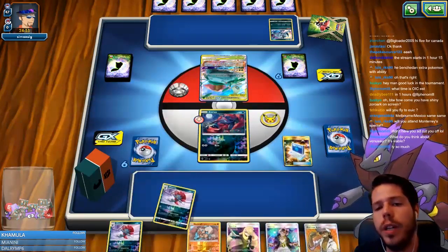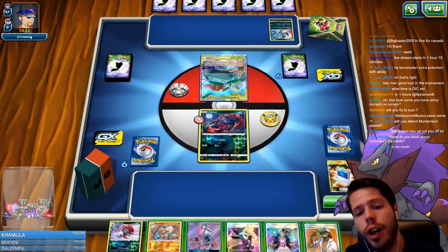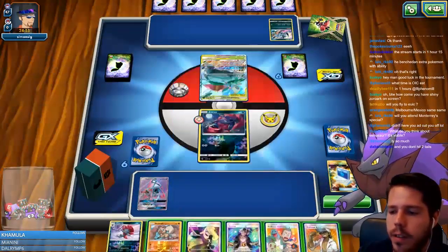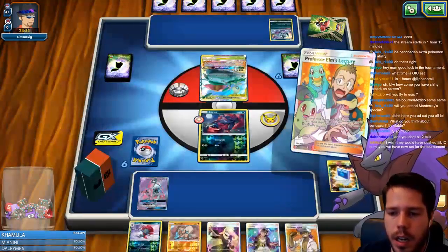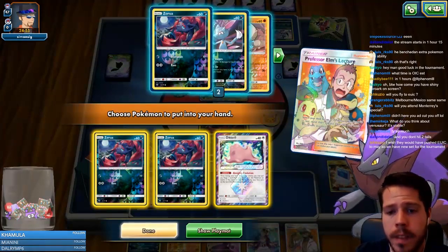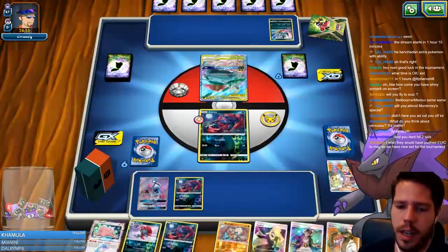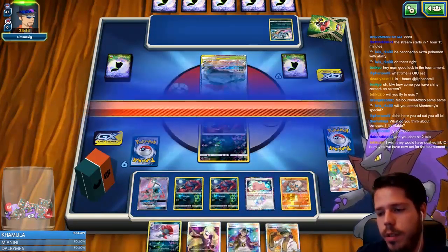Pokémon Communication always gives you an out — now you're playing eight outs to Lele turn one for Elm's. There's nothing that beats that. We really need to get an attack off on this Celebi and Venusaur. Sending up Muk is going to be very important to shut off the Shamans — not the Absol, that would be Shamans. This is the matchup where just one Acerola will probably end up hurting us, especially because I prized the Pal Pad. We're going to be really strained on our resources in terms of energy because we'll have to Guzma to bypass confusion.